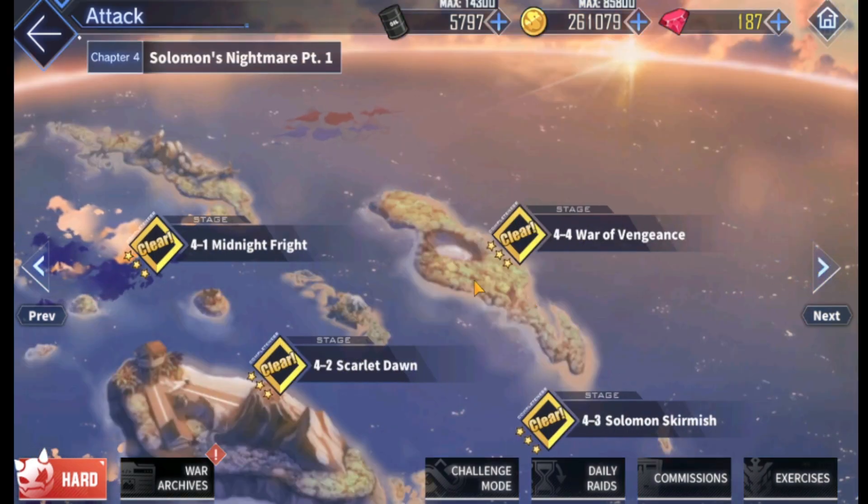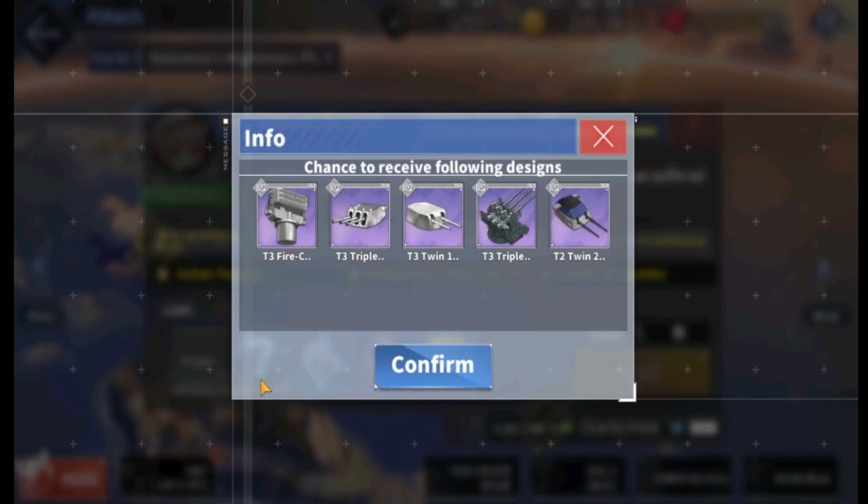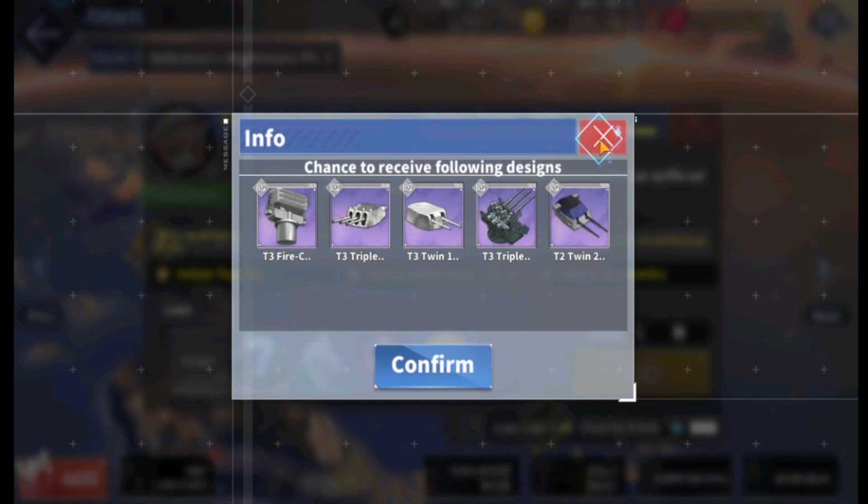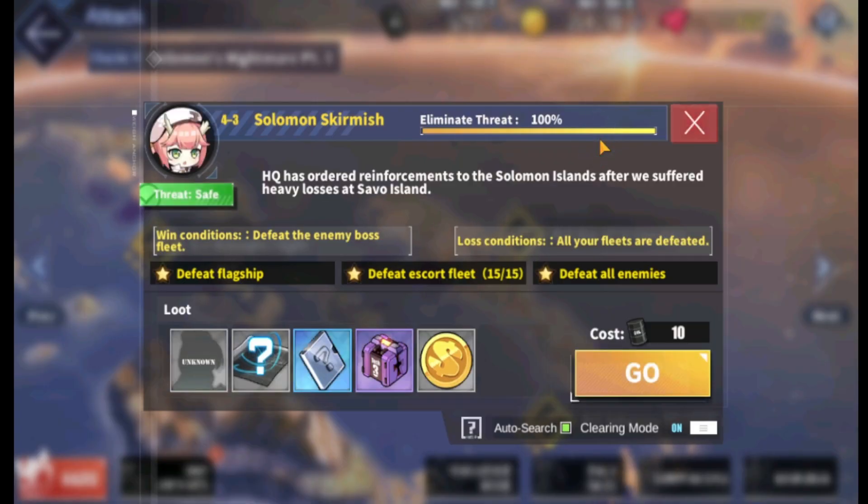Chapter 4 has 4-3, and I'm going to want it for this gun. These are great for light and heavy cruisers — just a general good gun. Without getting into specifics, you just want to slap it on every heavy cruiser if you don't want to think about it too much. The gold ones are better, but if you can only safely grind the early stages, this is a pretty good option.